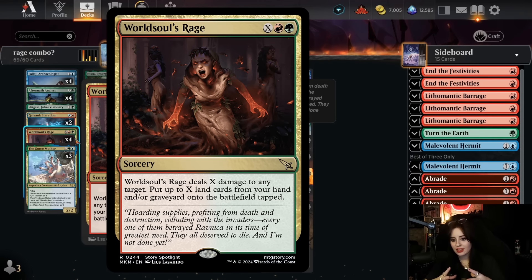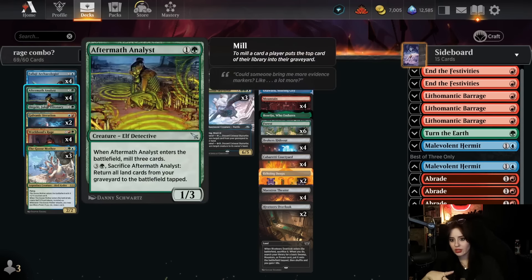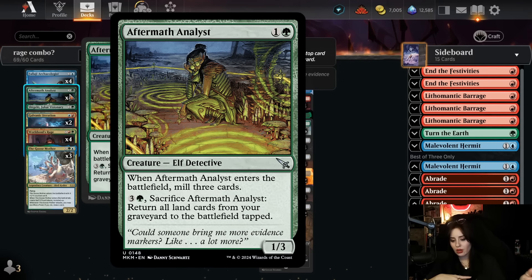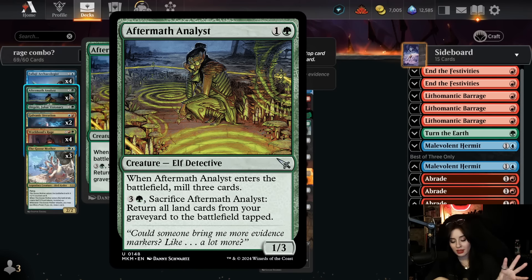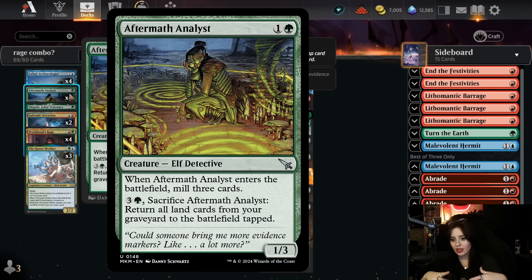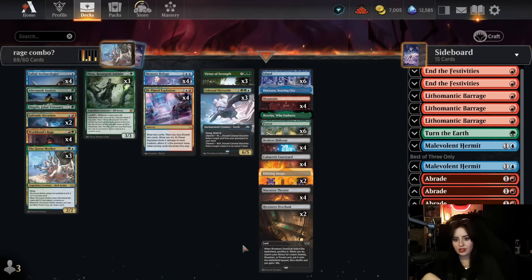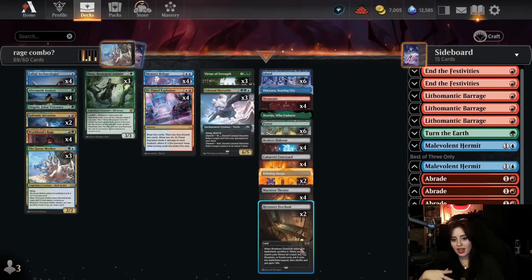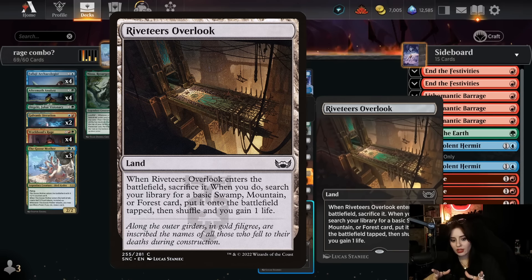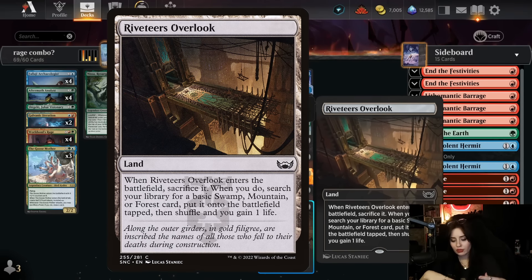We just want to find a way to generate a bunch of mana, and that's basically what this deck is about. It usually involves Aftermath Analyst and Nissa. Aftermath Analyst mills three on entering, but the key is the activated ability — for four mana you sacrifice it and return all land cards from your graveyard to the battlefield tapped. You have self-mill cards like the Villaji, the Archaeologist, and the Analyst itself, plus the Kipena sacrifice lands which find a basic land and put it onto the battlefield tapped, gaining you one life.